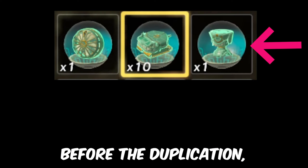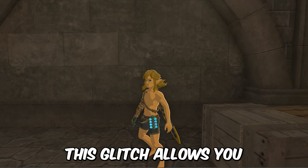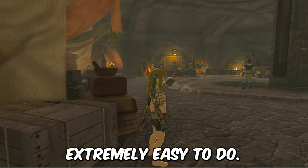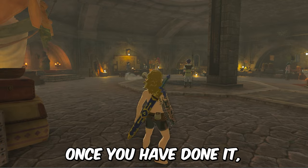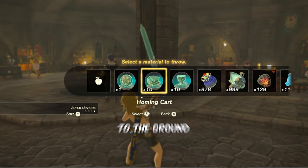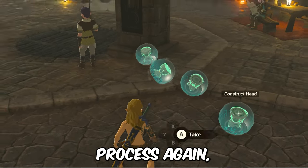This is the screenshot before the duplication, and this is after the duplication. This glitch allows you to get a maximum of 9 zonai devices each time, and it's extremely easy to do. Once you have done it, to duplicate more, you should throw the extra copies of the zonai device to the ground and only leave one in your inventory, then do this process again.